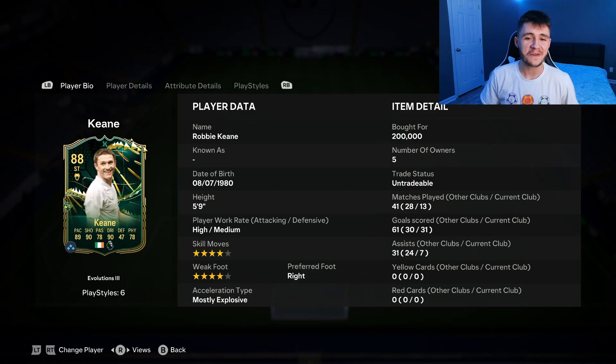And there you have it — that is us using the new hero evolution Robbie Keane in a few games of Foot Champions. To be completely honest, for 75,000 coins it is a huge W in my opinion. The three pros I witnessed with the card were definitely his pace, his shooting, and his dribbling.